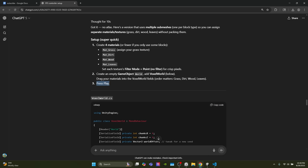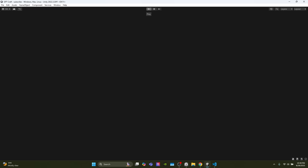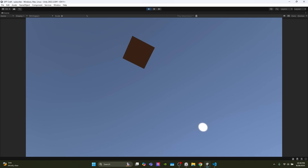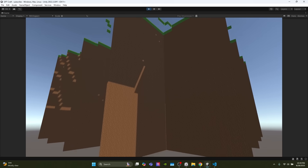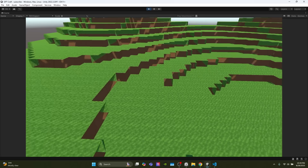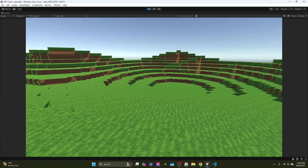Now the final step is to press play. I'm kind of scared — I just don't think this is going to work. Oh my god, it fell through the map! Let me put the player higher in the sky. We're slightly off-centered from where the world generates, so we just move the player a little bit. Oh my god, this is Minecraft — this actually kind of works!